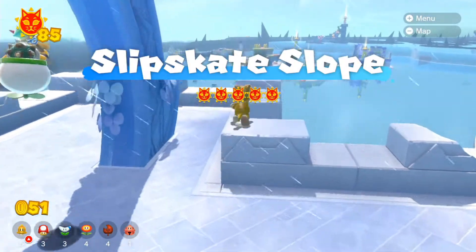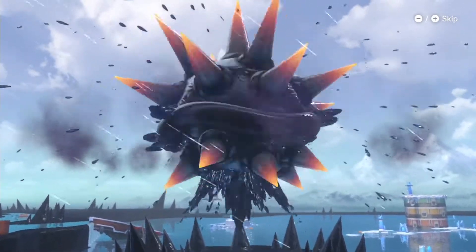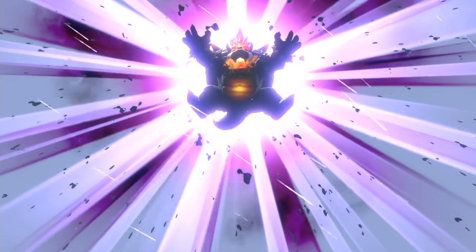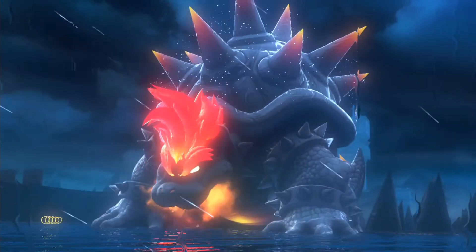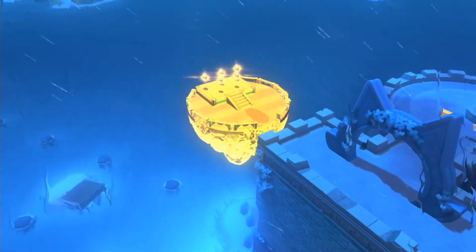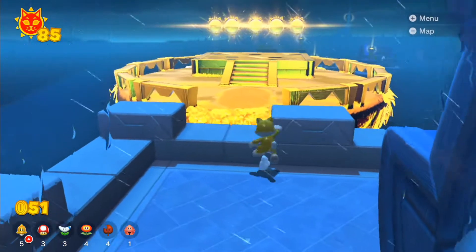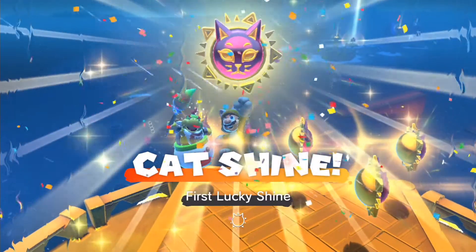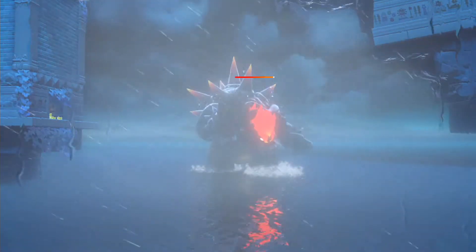The reason why we have to warp back onto Slipskate Slope location is that this only requires Fury Bowser to show up in one of those cat shines we can now get. As soon as we see that exact scene as before, when Fury Bowser shows up, we introduce ourselves to these lucky isles — this only triggers when Fury Bowser appears. Regardless, we still got the cat shine.